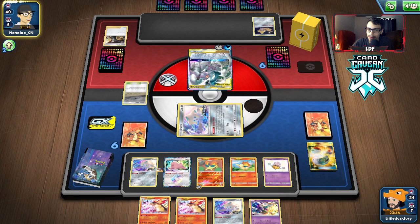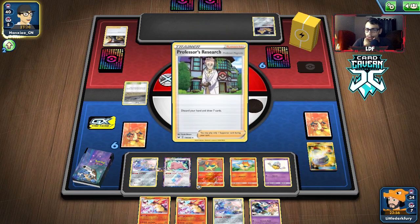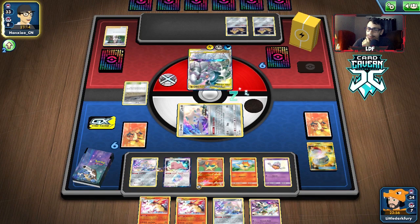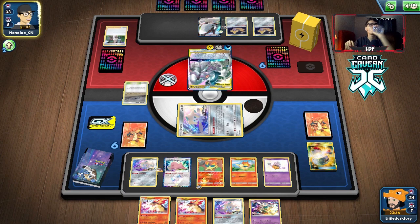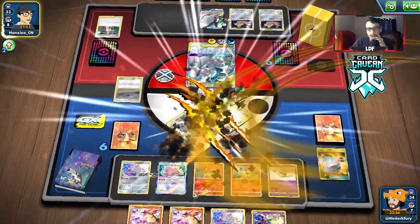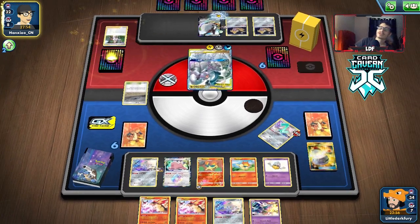They're going to get a knockout most likely. We go to Jirachi and hopefully Stellar Wish - as long as they don't bench anything for Ultimate Ray. They got a Research though, which gets rid of a Rare Candy. ADP Dragonite - to be exact - double Dragonite! They do have another attacker and this is bad since they're getting energy in play. This slows us down quite a bit because now they have extra energy, which makes it harder to remove with Lost Flame.